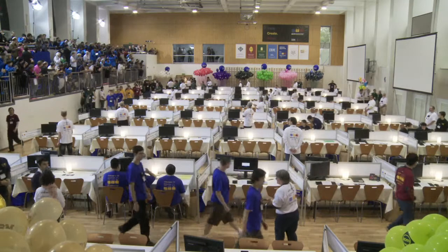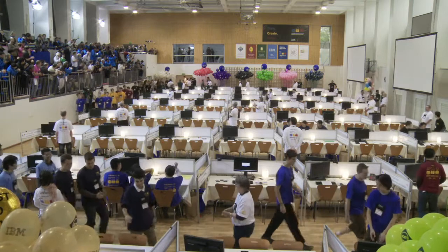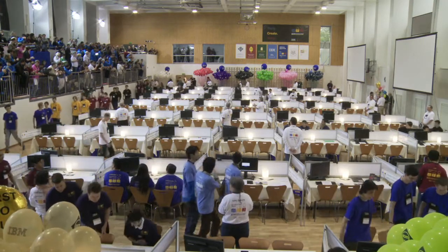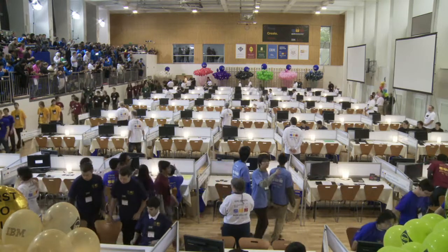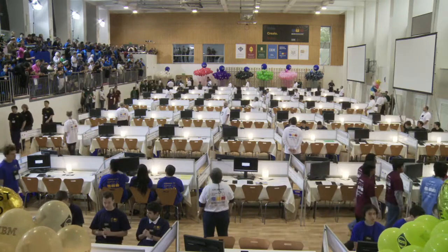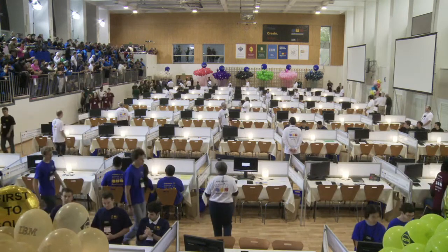We're now seeing that the teams have started entering the floor. So this is from the far end of the floor. We can see the white-shirted marshals and runners.